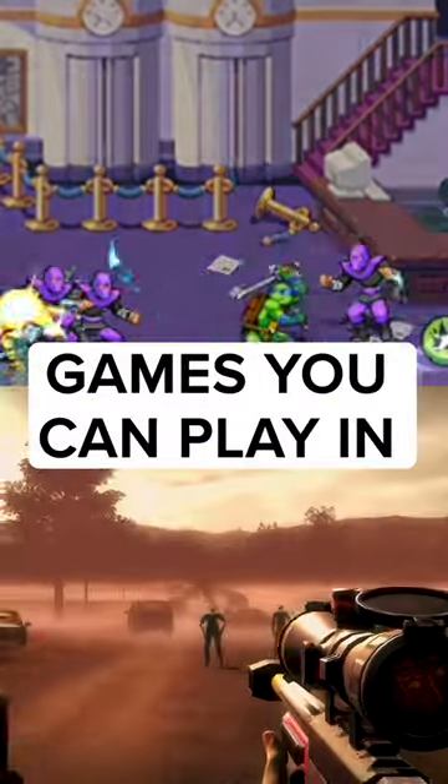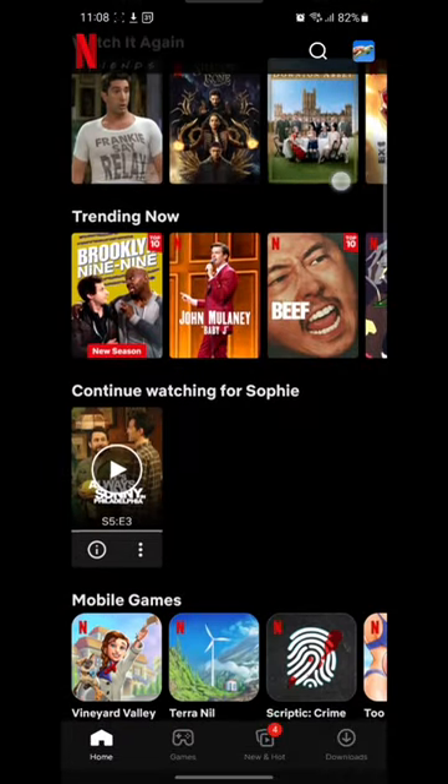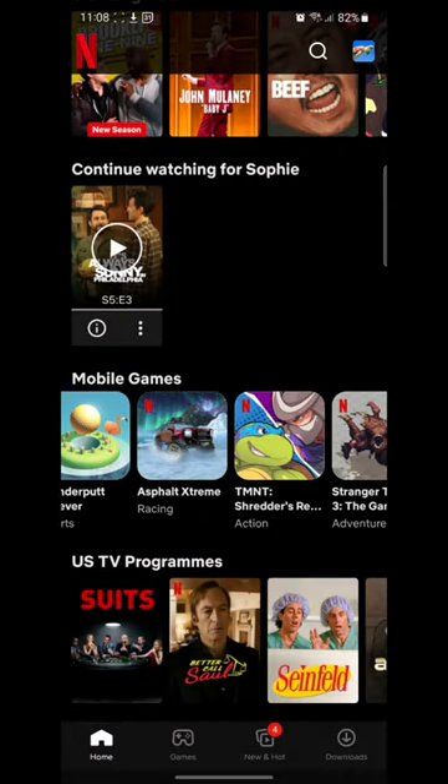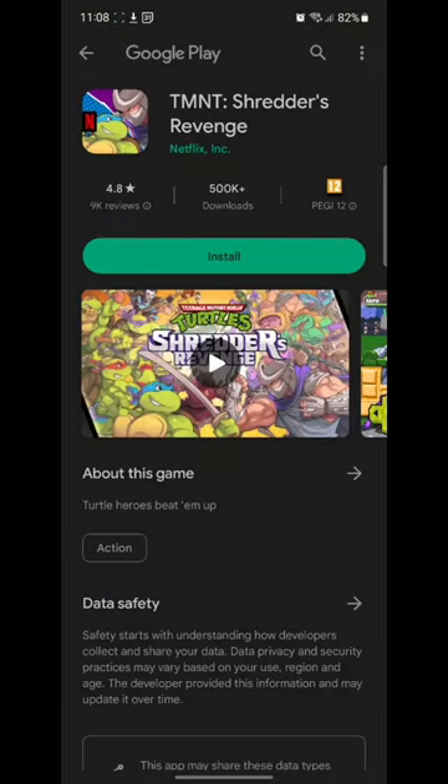There are over 50 free games you can play on Netflix right now, and this is how you get them. Log in to your Netflix account on your phone, scroll down to the Mobile Games section, find a game you like, and click Get Game. This will take you to the Play Store or the App Store. Install the game and hit Play.